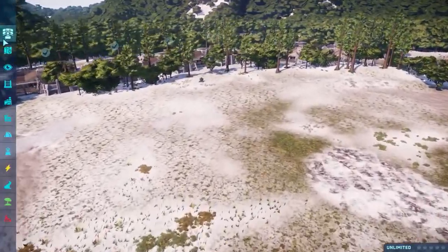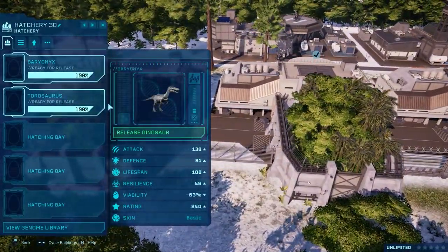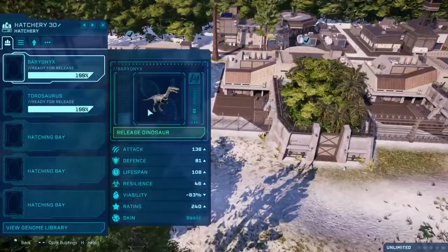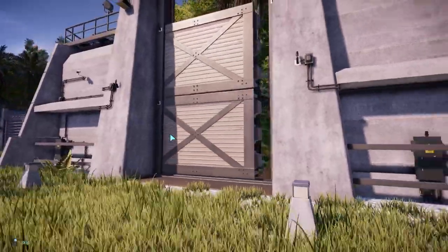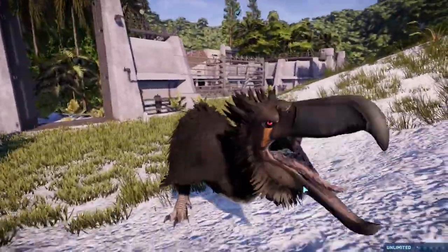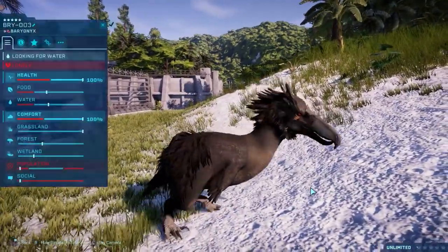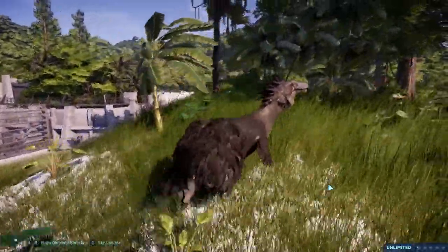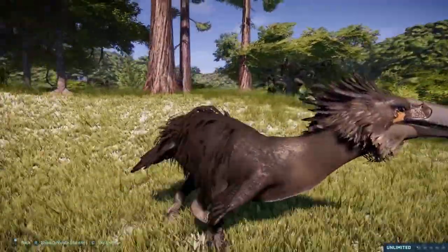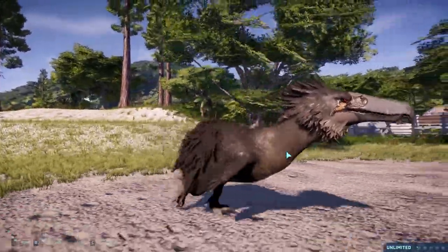First off, I want to go over here. We have a Baryonyx and Taurasaurus to release. But would you believe — is this tree in the way? We have a Baryonyx, but it is not a Baryonyx. Get ready for it — look at it! That's why it does not make the sound of a Terrorbird; it makes the sound of a Baryonyx. Isn't it beautiful? They've actually put feathers on it. They're weird polygons, but at least it has somewhat of a feathery look. This is the Terrorbird created by Saika and SaikaD.